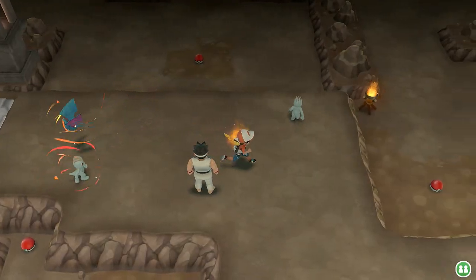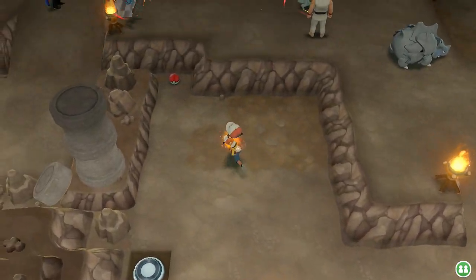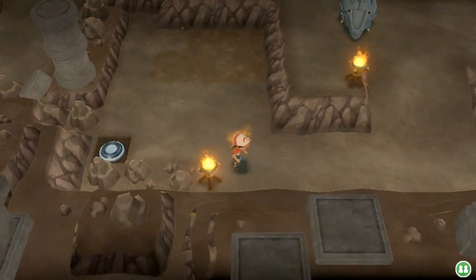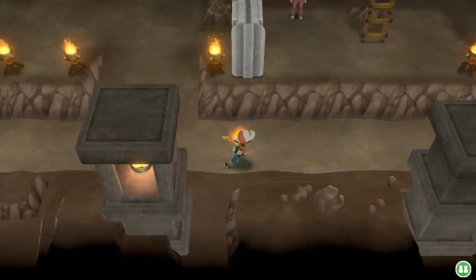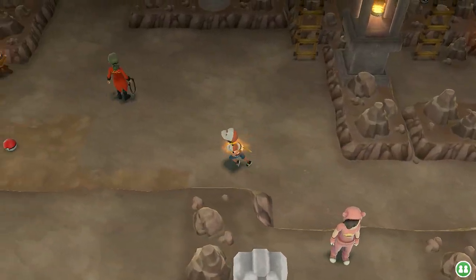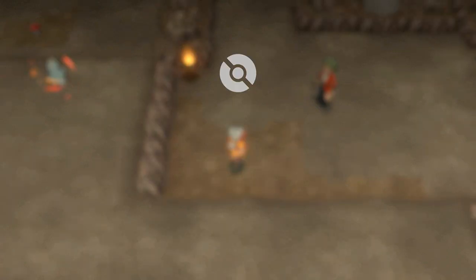Let's move on — there are some Pokémon I want to capture. There's an item right here — TM45 Solar Beam, a very nice move for Grass-type Pokémon. I could also teach it to Mew, but I don't want to waste two turns recharging. Let's grab this item too — we found a Full Restore, nice!